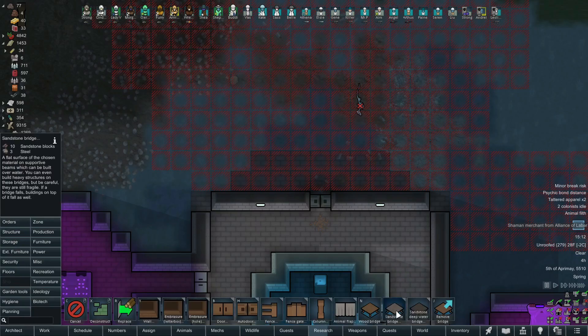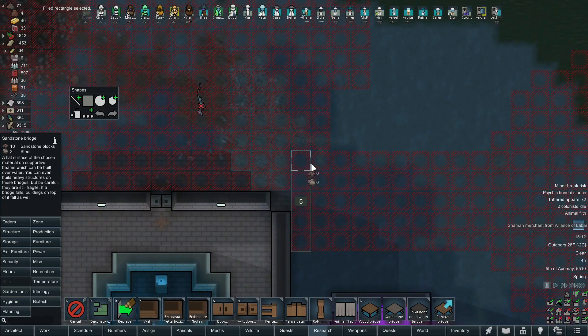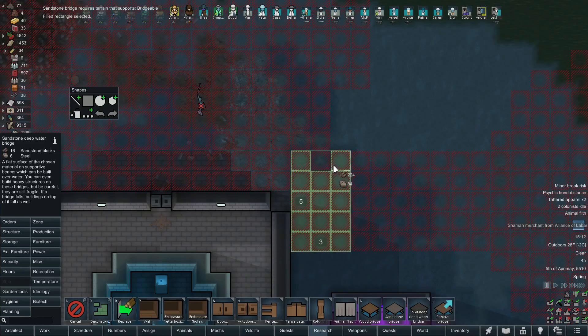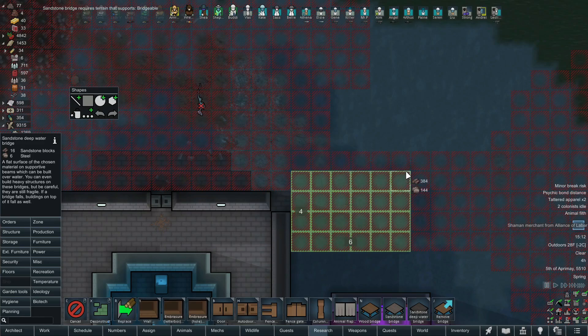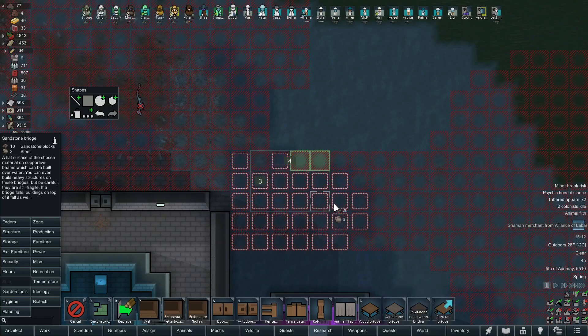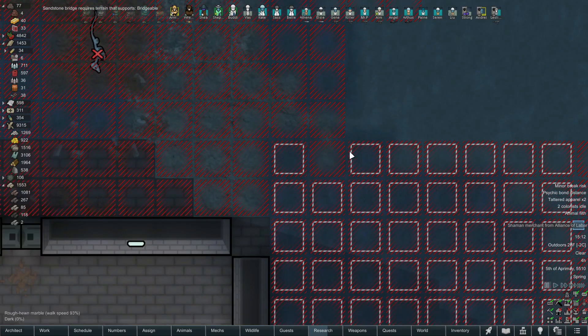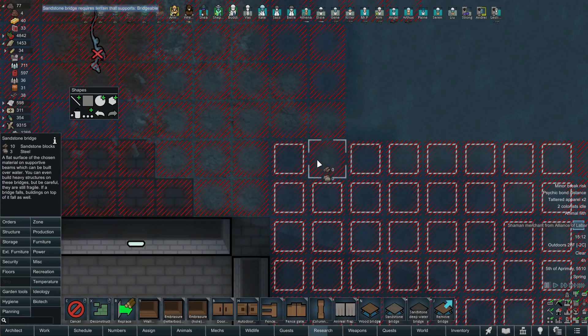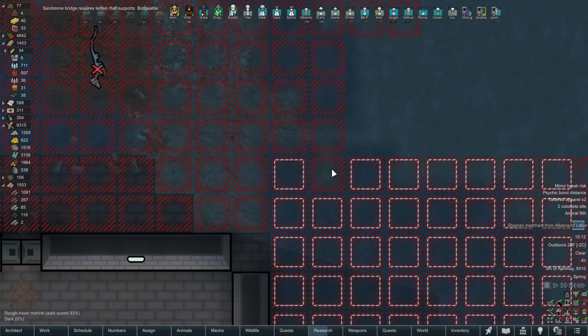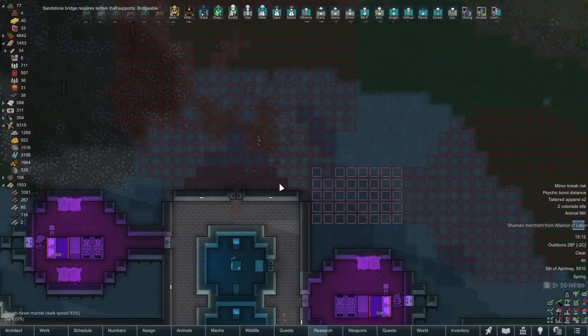Each one of these little squares is pretty expensive. I've got a little bit of stone, so I don't mind placing some. I'm going to grab the sandstone bridge — I do have some sandstone. Oh, that needs to be the deep water there, so let's go for the sandstone deep water bridge. Wow, you can see just how expensive it is. We'll fill that in with the deep water. This spot right here — I can't fill that in with either of those. Sandstone bridge requires terrain that supports bridgeable. I'm not sure what's going on with that, but we'll have to deal with it. I can still probably build a wall over it.